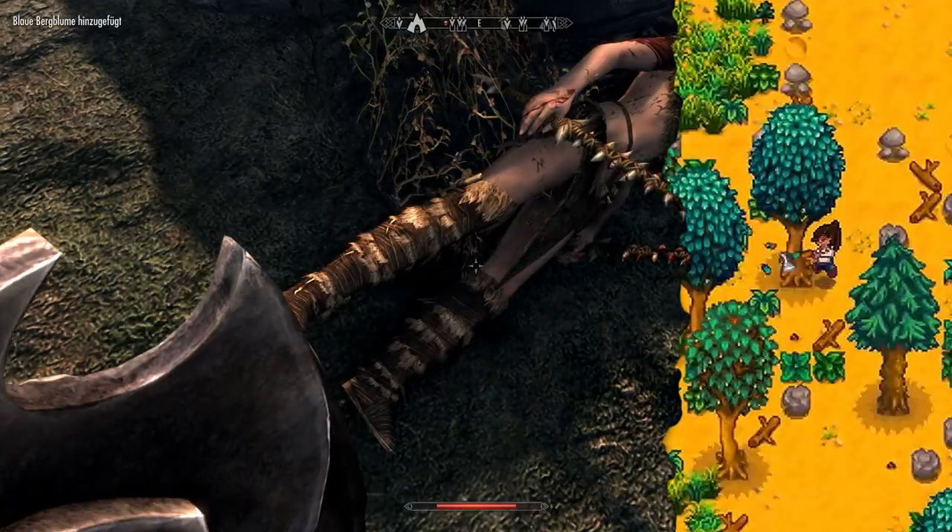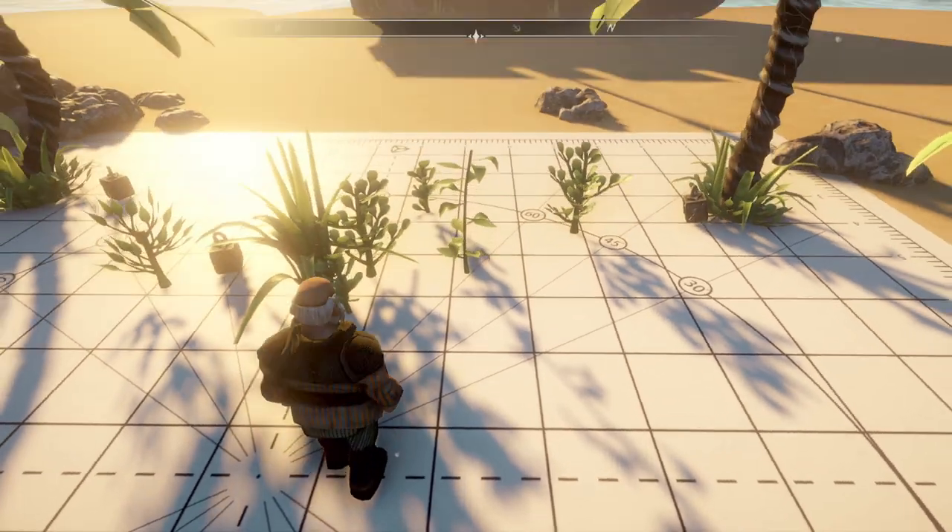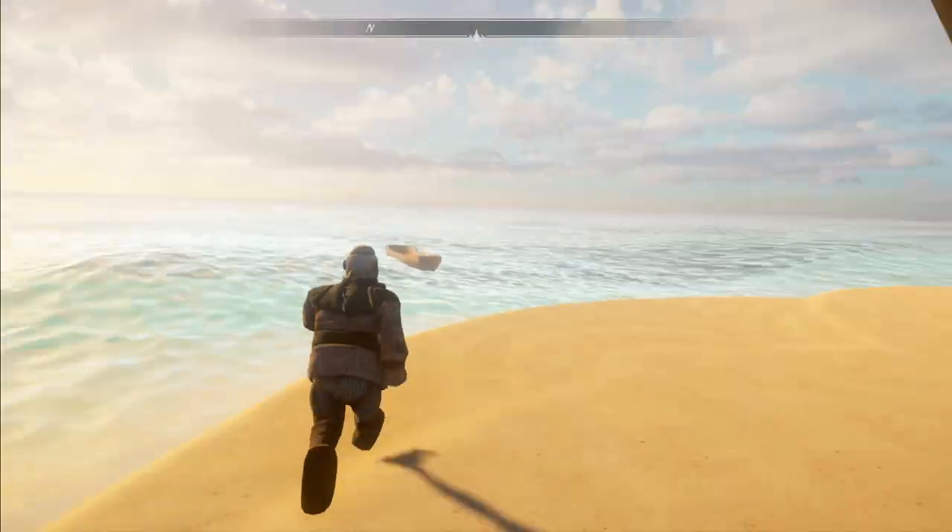Quick, what does Skyrim, Stardew Valley and Sailwind have in common? Well, picture this for now. You're standing on some beach with nothing but a ship, a name and the word it's the one you need to find your island. And that's when you set sail.